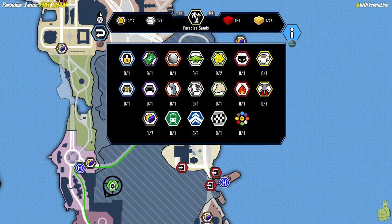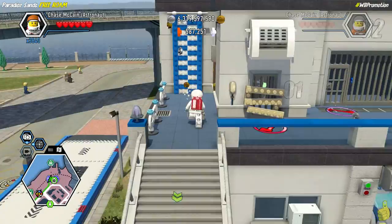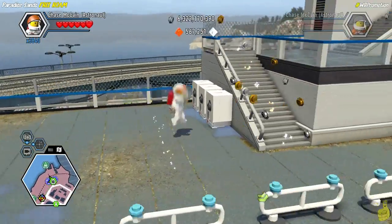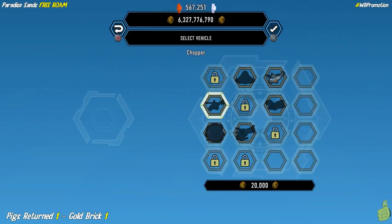Seeing as we have not completed Fresco yet and unlocked all the super brick builds and things like that, we're gonna go ahead and start right from the very beginning where we always spawn from and get on the chopper! Get to the chopper! We're gonna fly all the way over to Paradise Sands, where there's a huge carnival on the beach and all sorts of fun stuff.